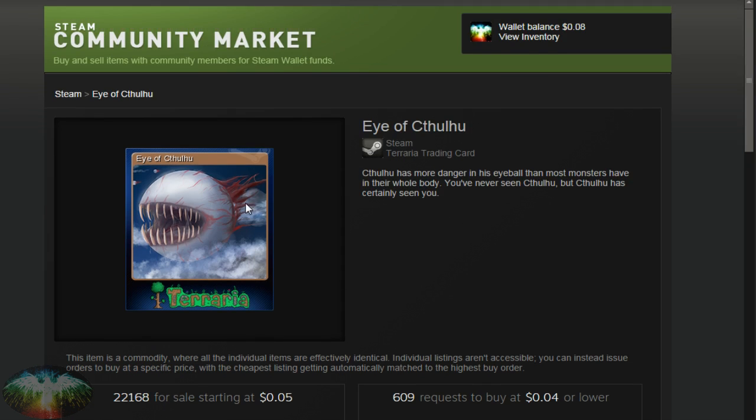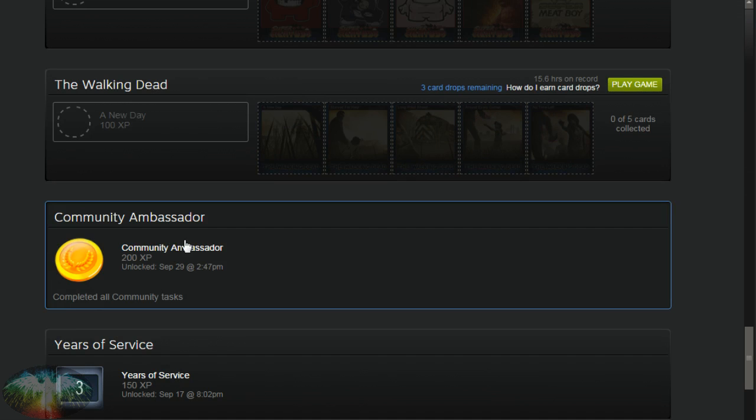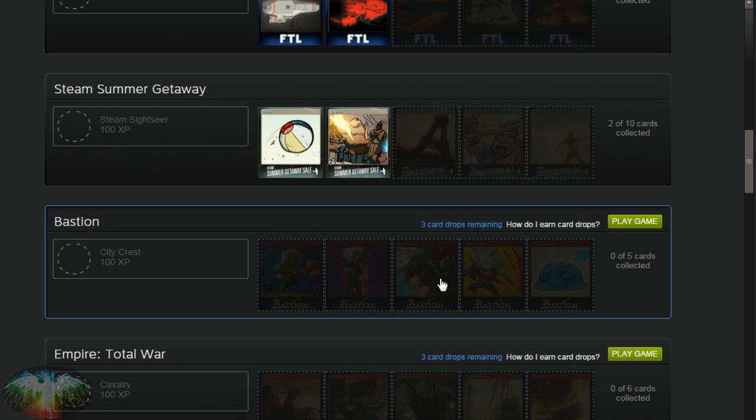So you guys know how to get trading cards now. You know about badges and the Community Ambassador. Outside of that, that's really it. There are games — if you haven't played them, you won't get the trading cards for them until you do. One quick way around that is, if you just open the game and leave it there at the side, about every hour you'll get a trading card just randomly. Just leaving it there, you'd get card drops.